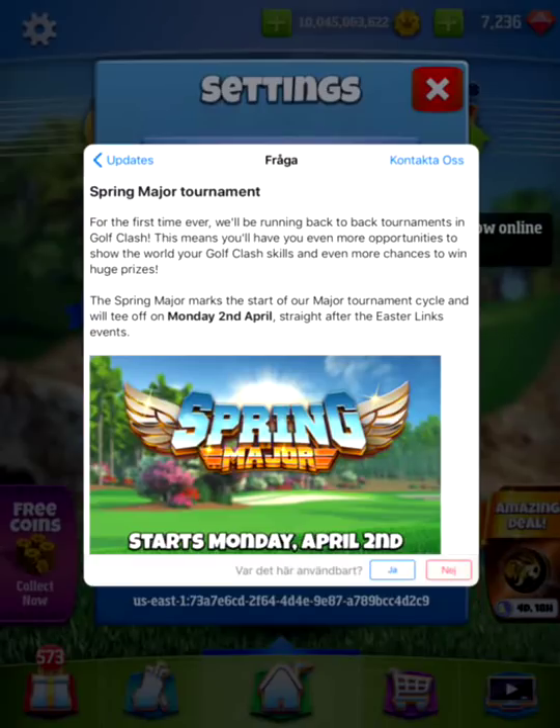The majors will be played at specific dates around the year — it will not be happening every week or every month, so it will be something special and excluded from the normal tournament schedule. The Spring Major starts the 2nd of April, the same week as a big tournament on the PGA, so my thought — without confirmation — is that we will see a major when the regular PGA has a major.